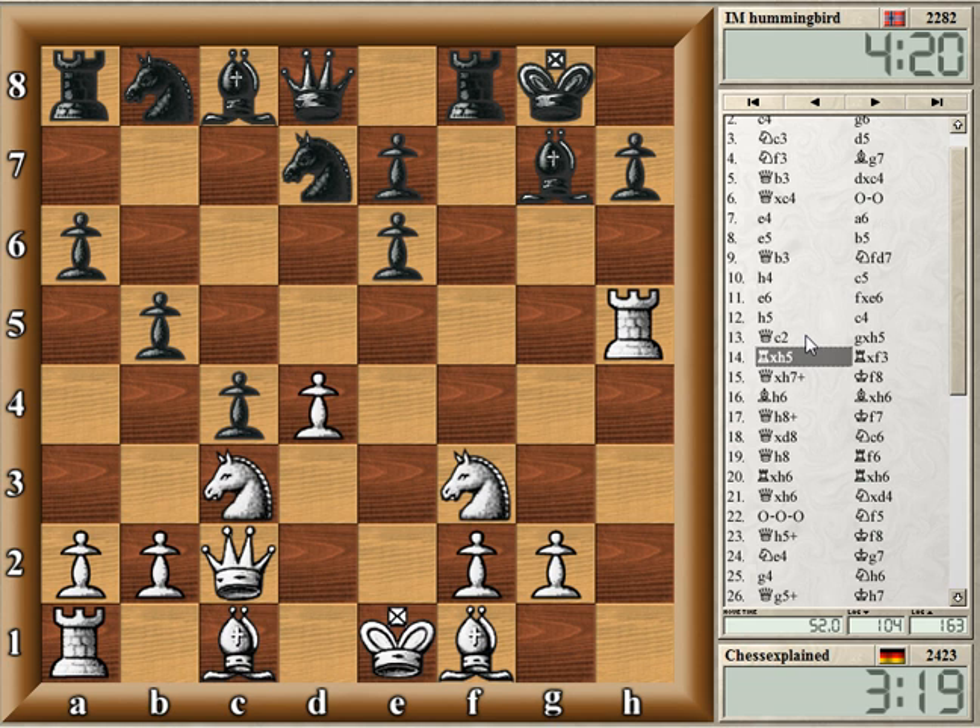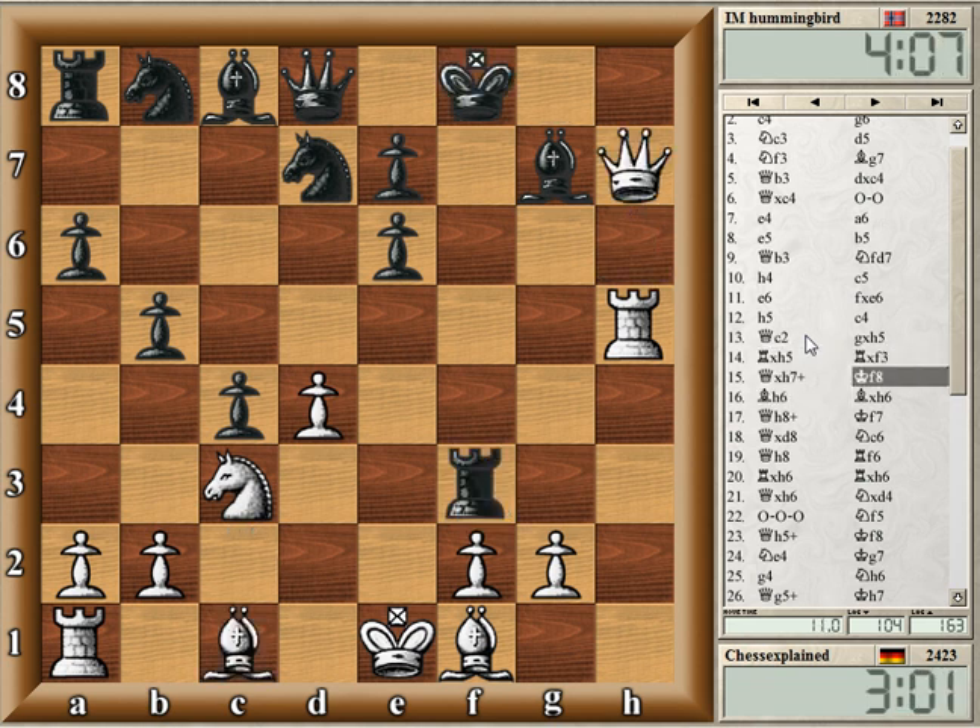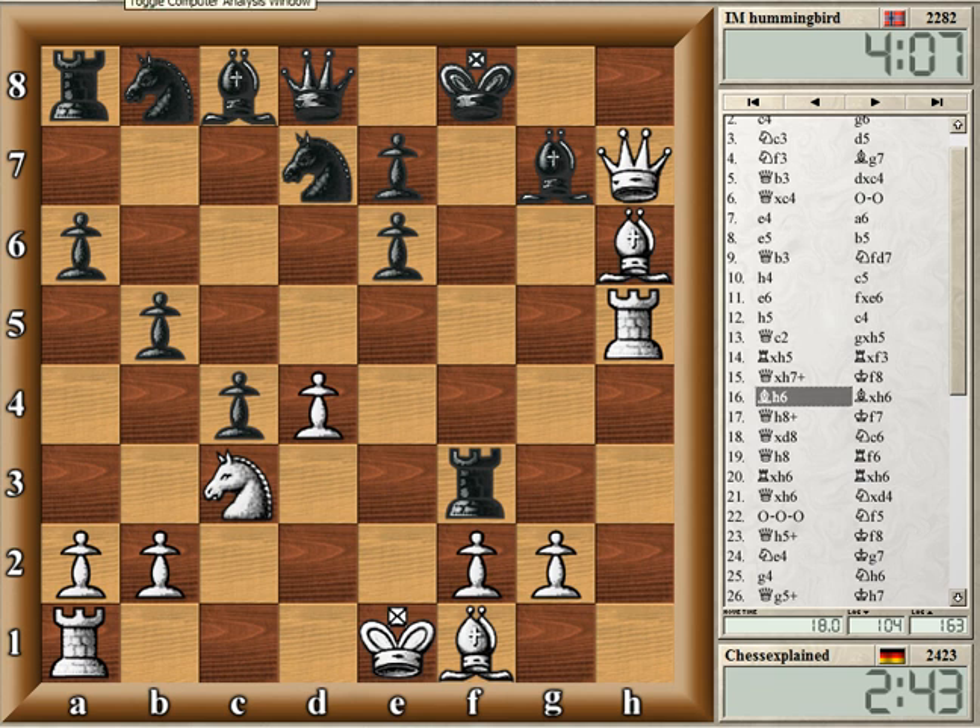He might play something on the queenside later — try Bishop b7 and put something on d5. I like white, but this certainly wasn't working. This is just easy, I think. The computer already shows plus six.